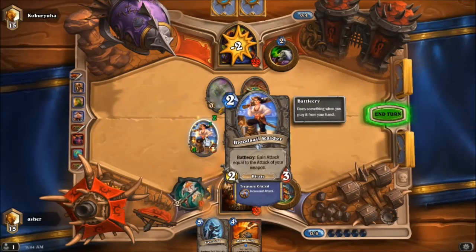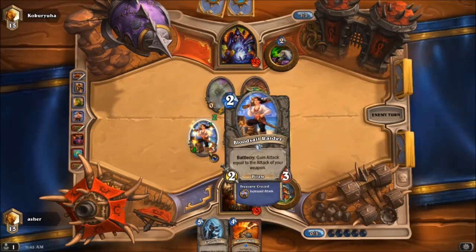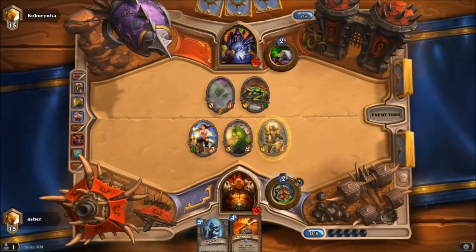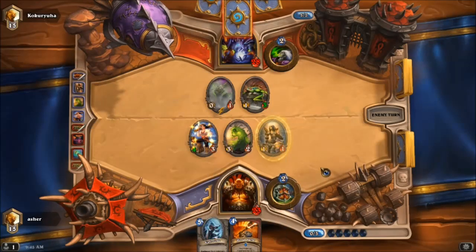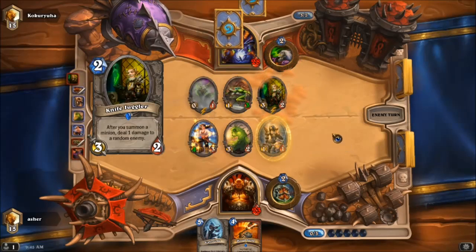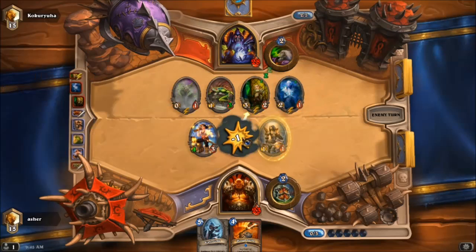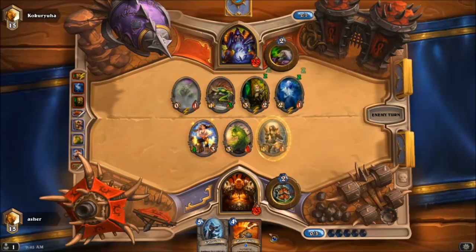One mistake you can make with Bloodsail Raider is attacking with your weapon before dropping it — please don't do that. A 4/3 for 2 is awesome. My goal with this deck is to try and play one card per turn, so this is a little bit of an atypical game for me. He played Knife Juggler, Young Priestess — and hopefully he doesn't take this out, which is unfortunately probably what's about to happen.